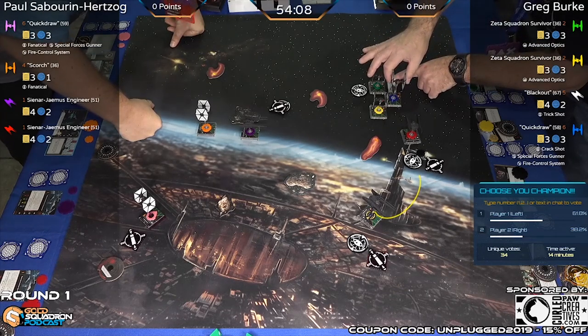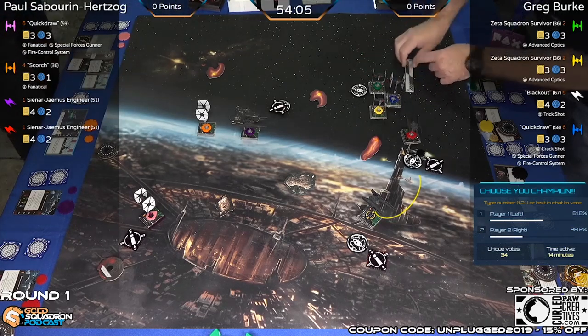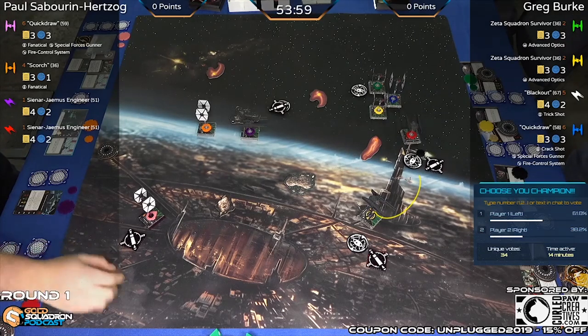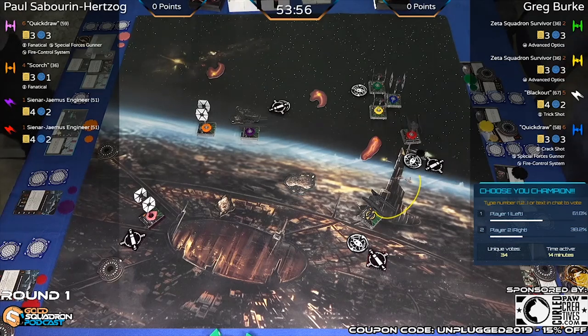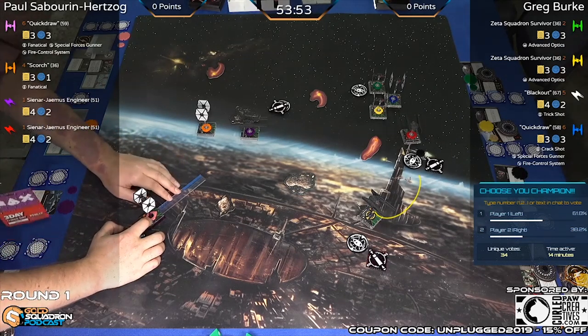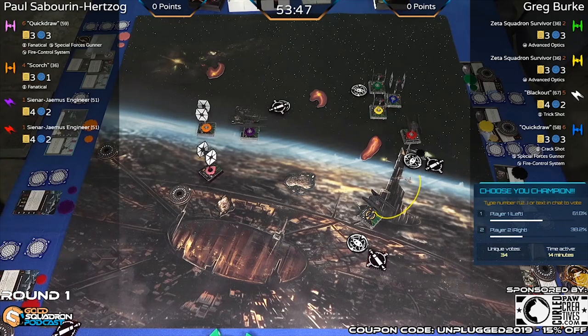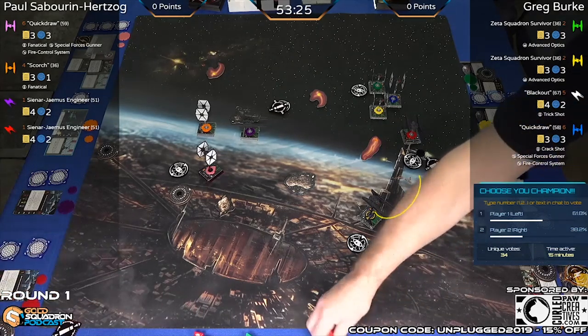With that position, you have the ability to get on the back side of that red engineer and start chasing him down using that initiative advantage. Three straight and it clips. Quick Draw — no actions either. While the red engineer does have quite a few shots going into it, two out of three are unmodded. Paul is probably hoping not to take too much damage. The engineer is initiative one — he's going to get to see how that damage shakes out before it's his time to shoot.